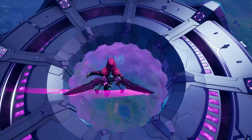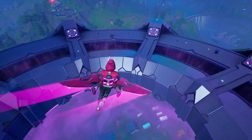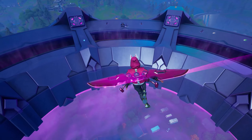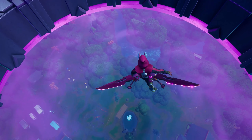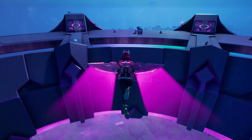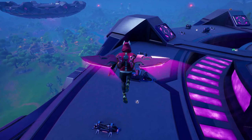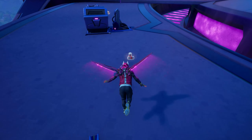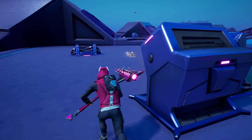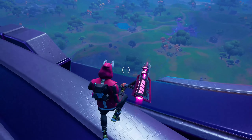When you load up the new update and spawn into your first match, you're going to notice these massive floating alien platforms that have appeared over the island. There should be three or four of them in different places. You can float down near them and land on them if you want — there's some ground loot there — but it's kind of dangerous. Lots of people will be there trying to shoot you.